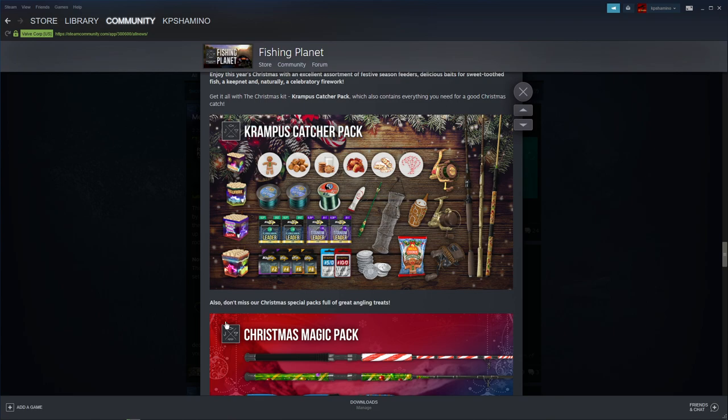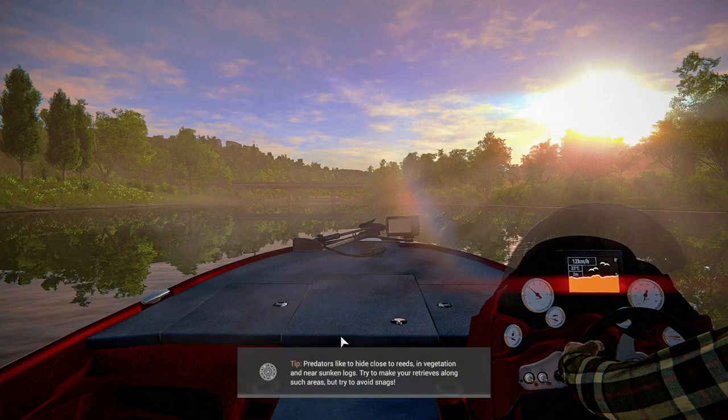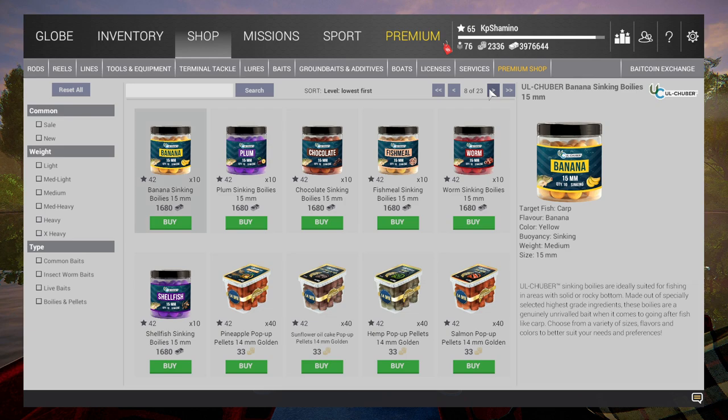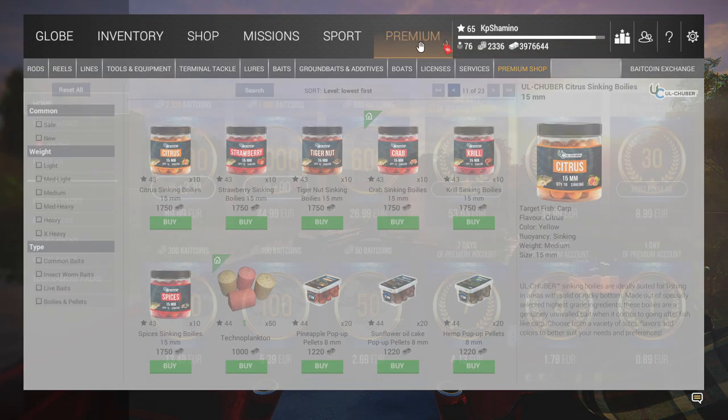What we are going to do now is go into the game and I'll show you the missions we're going to launch, play a little with the jukebox. You cannot buy the baits in the shop — it's the same as the Halloween event. You can only buy them in packages with bait coins; they are not available in the regular shops.